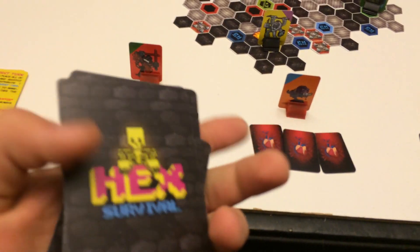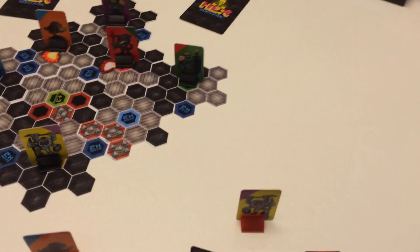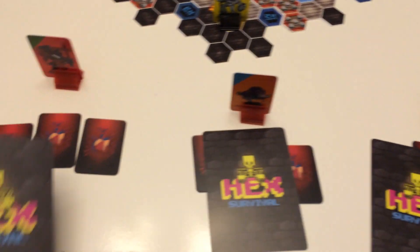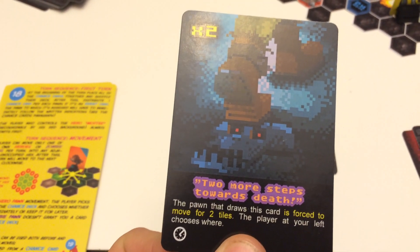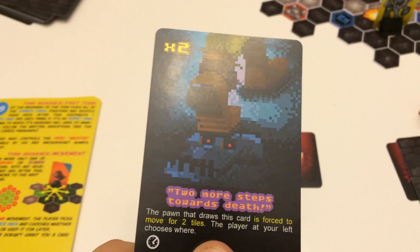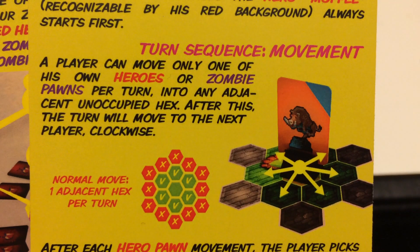You also start with a chance card. For the first turn, you'll play that chance card — each hero gets one shuffled randomly from the deck. On your first turn, flip over that card and do exactly what it says. This one says let the opponent move your guy two tiles, so the other player will choose to pick up my Moffy — that's who that character is — and move him two tiles over. There's some strategy in how you use those chance cards.